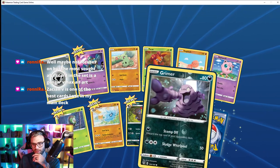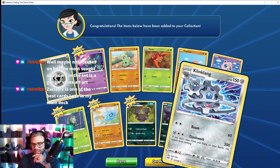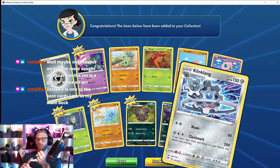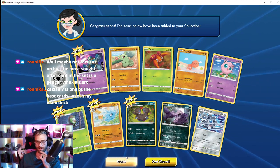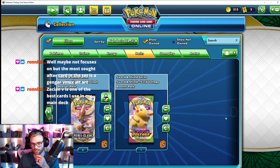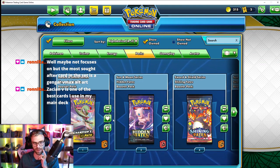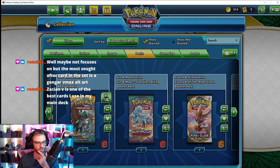Jigglypuff — so cute, Grandma. Klang — this was the Pokémon people were really angry about. I think it was the set of keys one — people were super angry. All right, I guess now we'll do Sun and Moon and then keep Shining Fates and Champion's Path for the end.